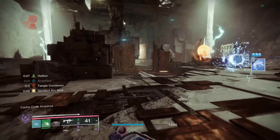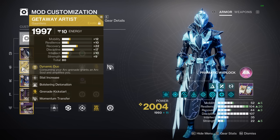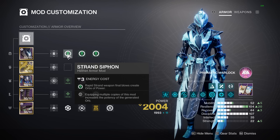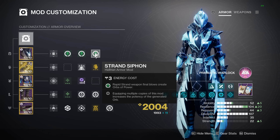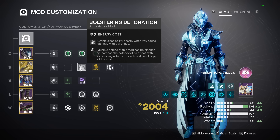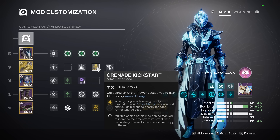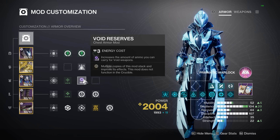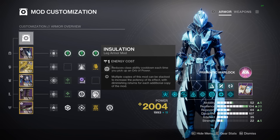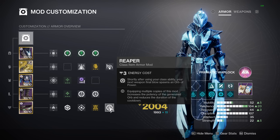Regarding mods: Getaway Artist's Arc Soul counts for grenade damage but not grenade final blows, so you can't use Firepower. For orb creation you rely on your weapon — I run triple Strand Siphon to create an orb every second. Bolstering Detonation gets class ability back on grenade damage; Momentum Transfer gets melee back on grenade damage. I also have Grenade Kickstart, Void Reserves, Charged Up, Stacks on Stacks, Absolution, and Distribution for ability return when picking up orbs, plus Reaper to create orbs on class ability use.